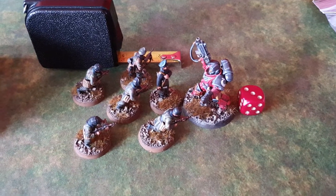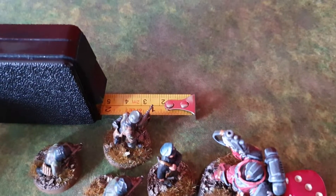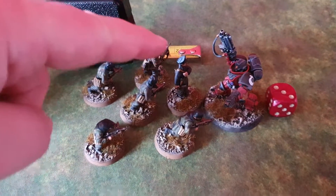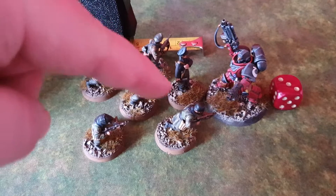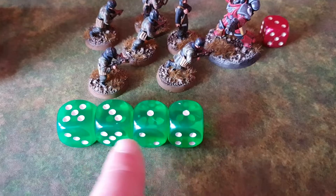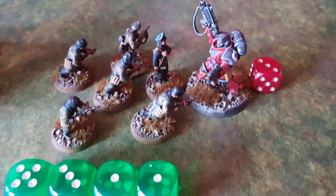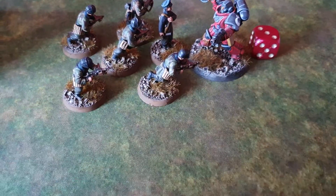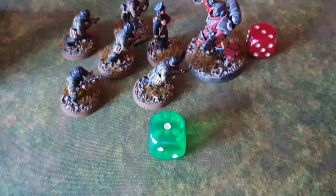So when charging, one model must move into base contact but the others only need to be as close as possible. You really want all your models as close to the enemy ones as possible though, as the defending unit — once charged — gets to move up to 3 inches closer, and only the models within 2 inches of an enemy model can attack. The charging unit goes first, counting its attacks based on its unit profile. Prime Brothers have one attack only, and then roll all the dice against their quality — for marines that is a 3+. Your opponent then checks all the successes against their armour to see if any get through.